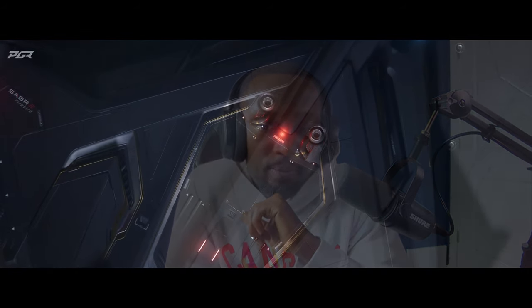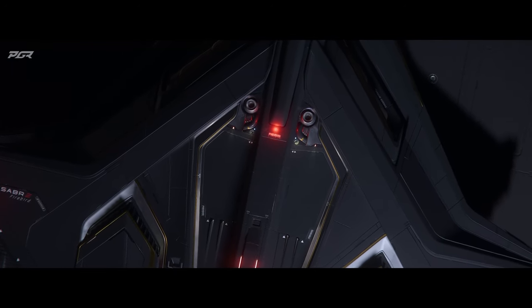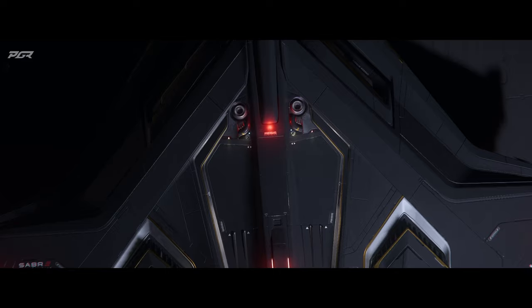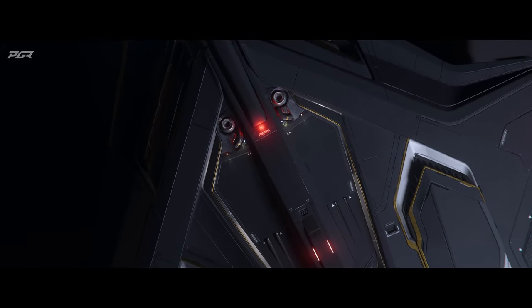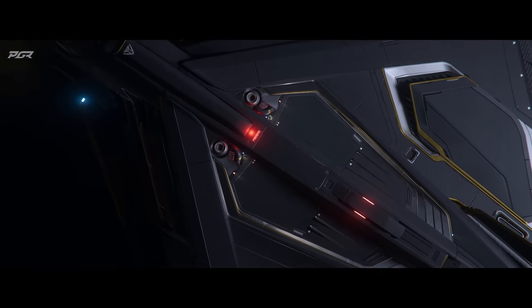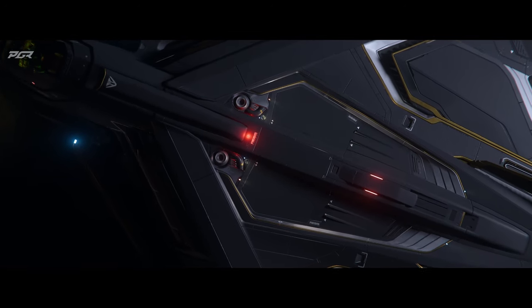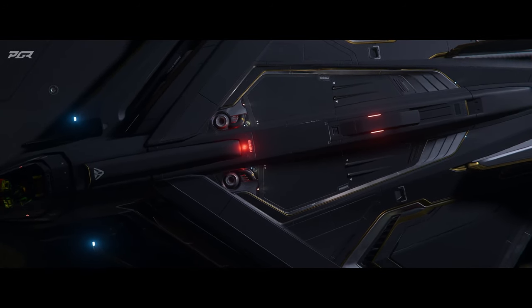Next is the Amber Hornet F7CM Mach 2 Heart Seeker — this is probably going to be a skin. And at the end here is the Aegis Reclaimer drone XML. I'm hearing a lot about drones — I think CIG may be ready to reveal more information about drones based on these leaks. Let me know your thoughts on everything we just spoke about.